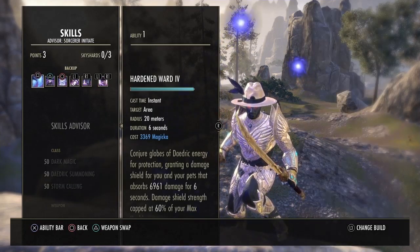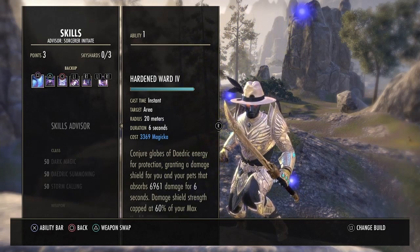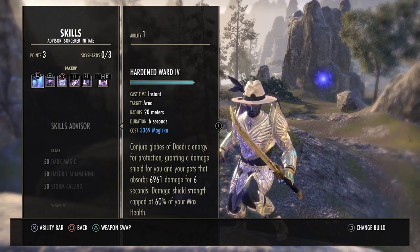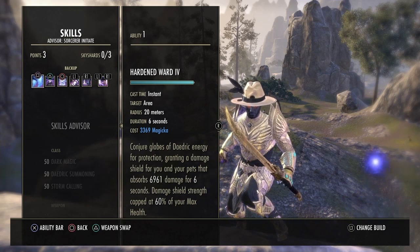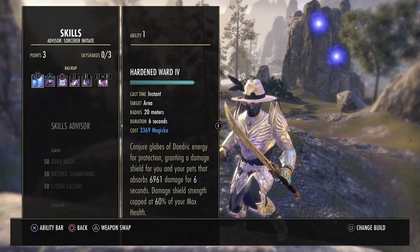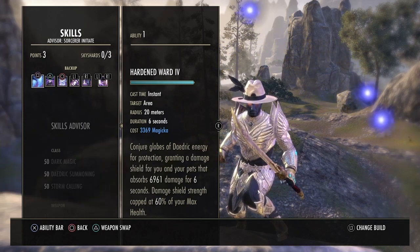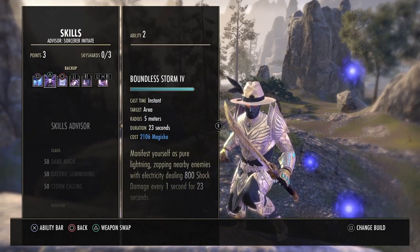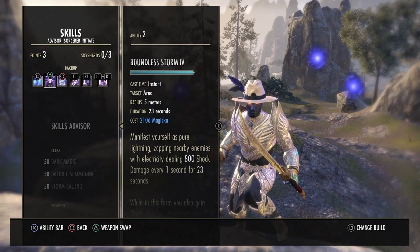On to the second bar. First up is Hardened Ward — it's your shield, and you're going to need to use this a lot in Skyreach. It absorbs almost 7,000 damage for six seconds, and the strength is capped at 60% of your max health.